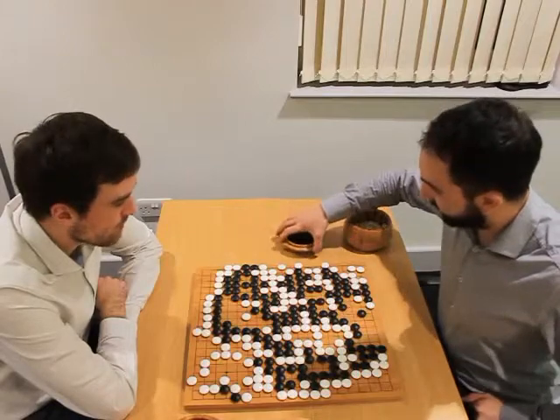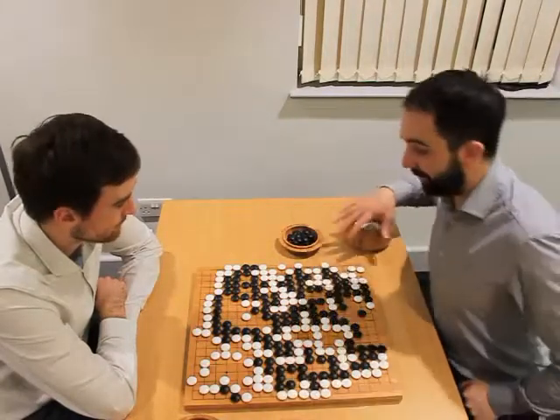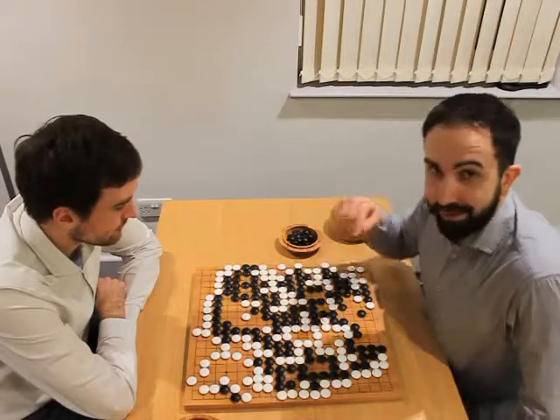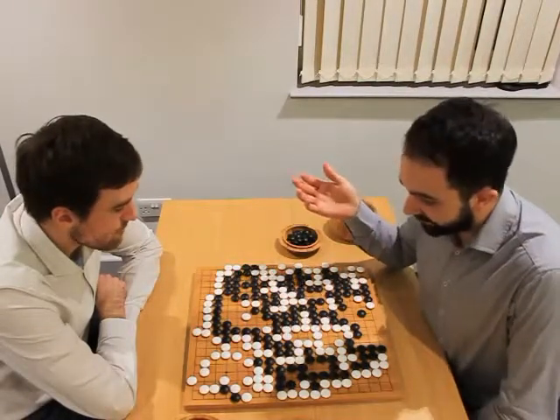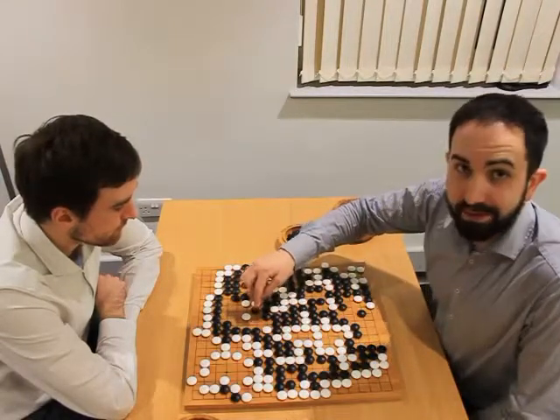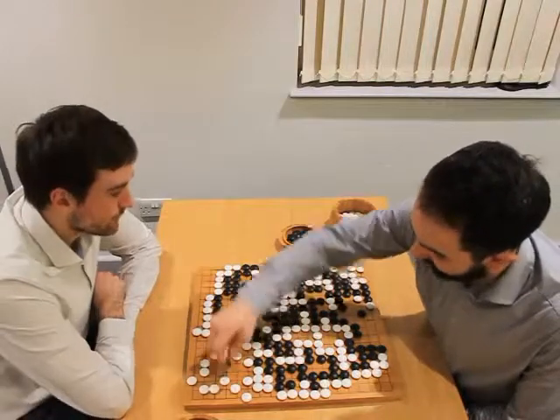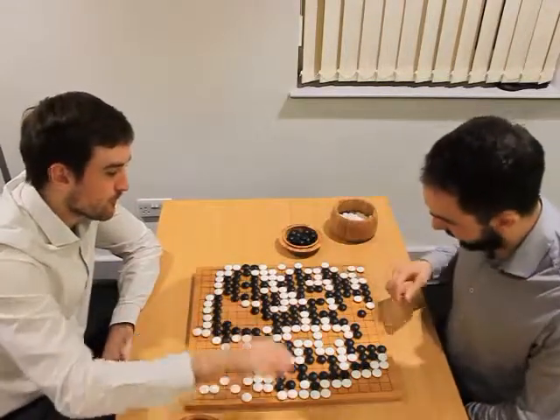So these are the stones that I killed of Andy's. These are the stones Andy's killed of mine. Now there are also stones on the board which are dead. Stones in Andy's territory of mine give him extra points, and stones in my territory of Andy's give me extra points, so we take those off.